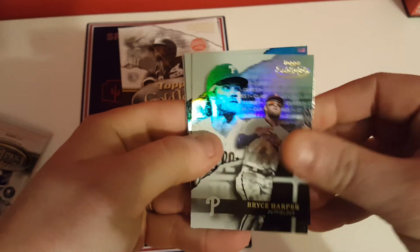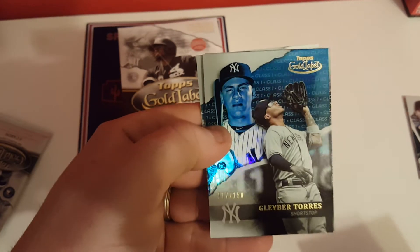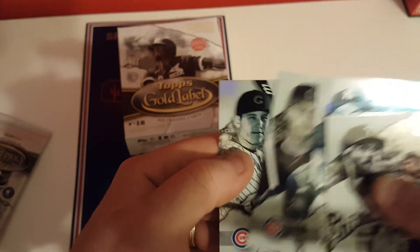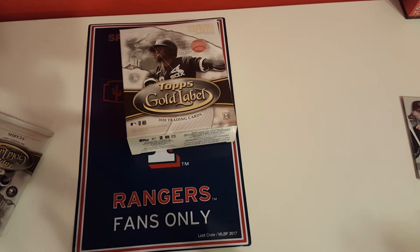Bryce Harper class one — here's a numbered card! Gleyber Torres numbered at 150, class one. That's good. Nico rookie again, class three. Rizzo class two and a Yount class one. So Gleyber — it's like a blue parallel.